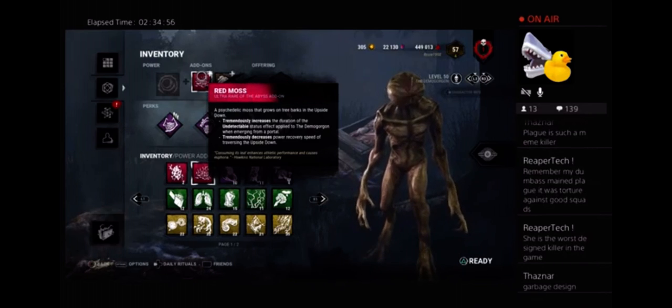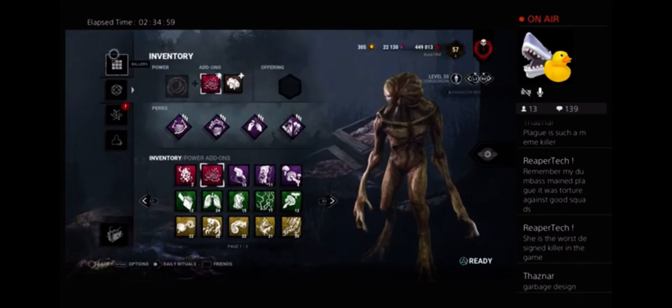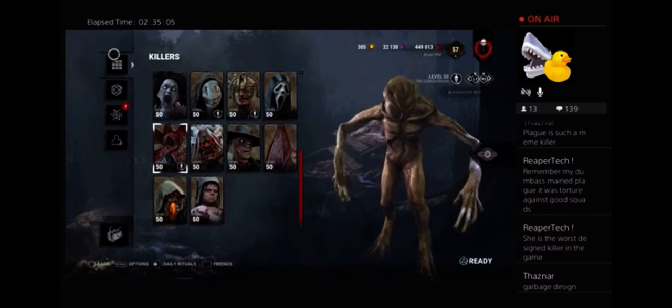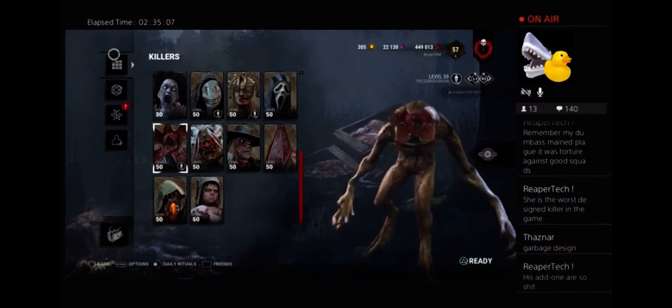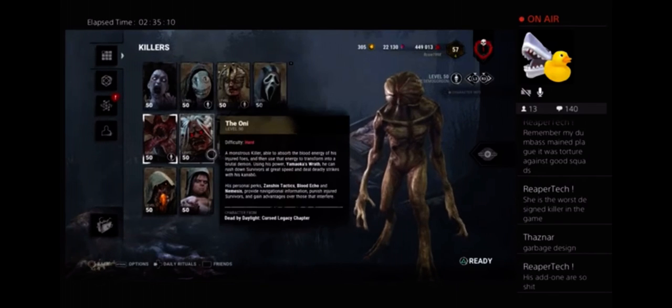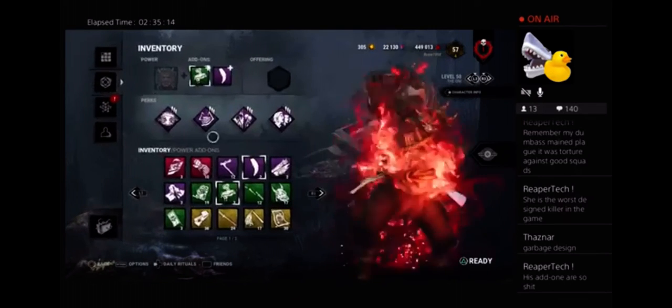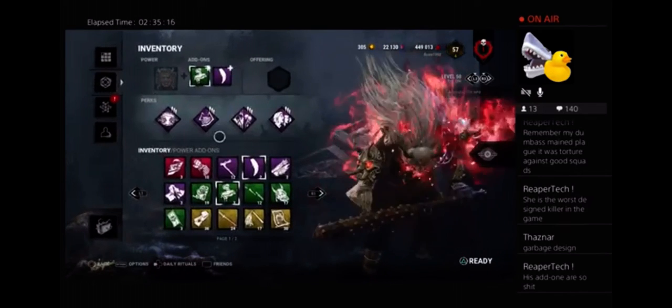It's terrible. And the company should be ashamed. Trash design for Demogorgon. If you honestly agree with Scott John that this character is well-designed, you're the problem — you're the problem in the community. Moving on to Oni.